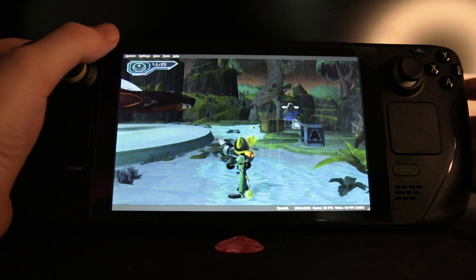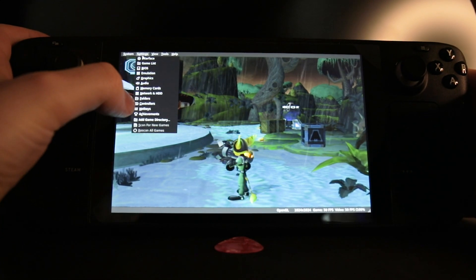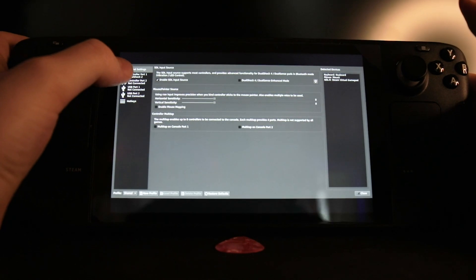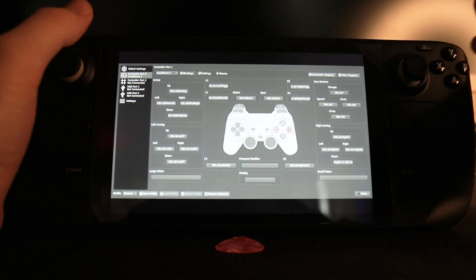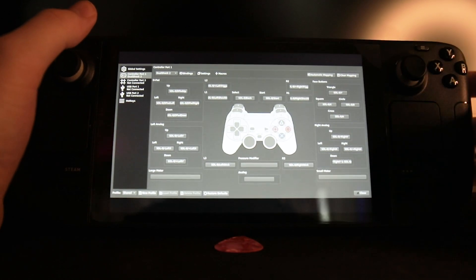So from your game, all you need to do is use your finger to go into Settings at the very top, and then you want to go down to Controllers. From here, you want to select the first option, and you've got the DualShock 2 layout right there. All you need to do is go through each of these buttons systematically and plug in the new binding for the Steam Deck.